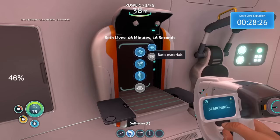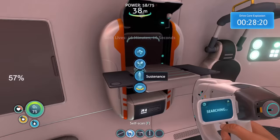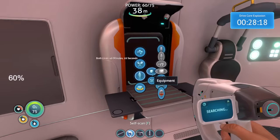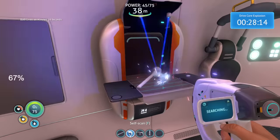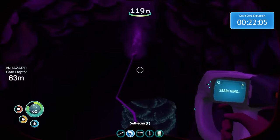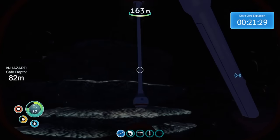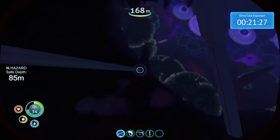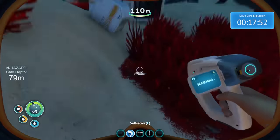I was scrambling as fast as possible to collect resources and carefully plan each use of the fabricator. The slow power generation on the life pod made that hour-long countdown very threatening. Coupled with the crazy material costs for important items, I had quite a lot of ground to cover. The habitat builder was my main goal, but that required materials from a handful of zones, including Jelly Shroom Cave. Normally you'd easily be able to make a habitat builder in the first 10 minutes of any run, but the increased costs here make even 1 hour a very tight deadline.